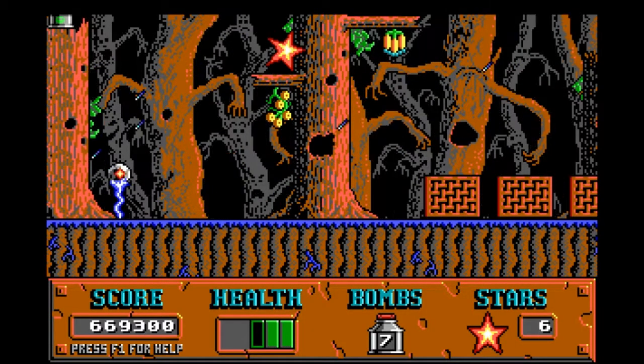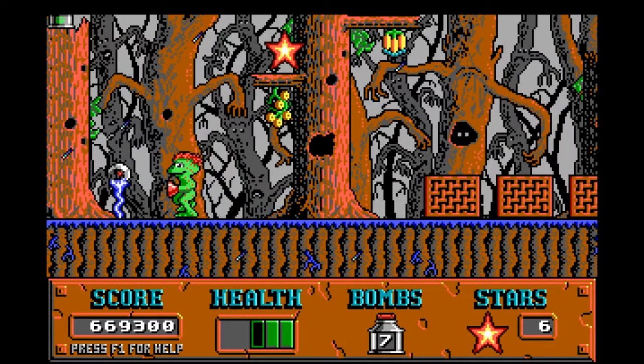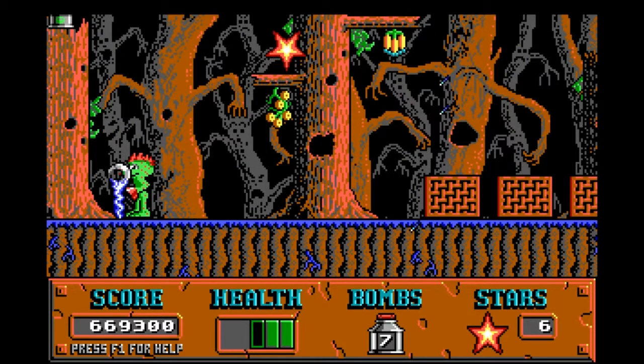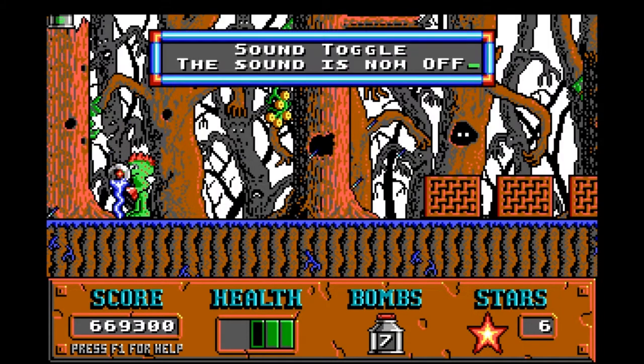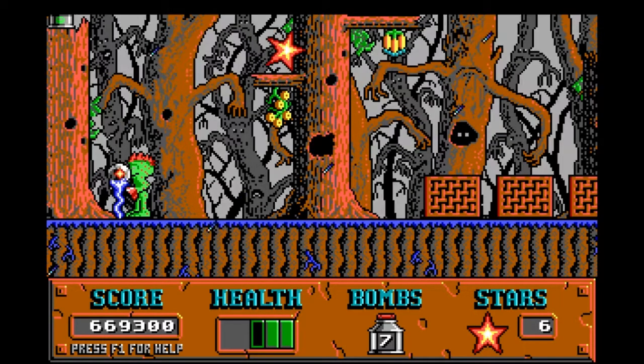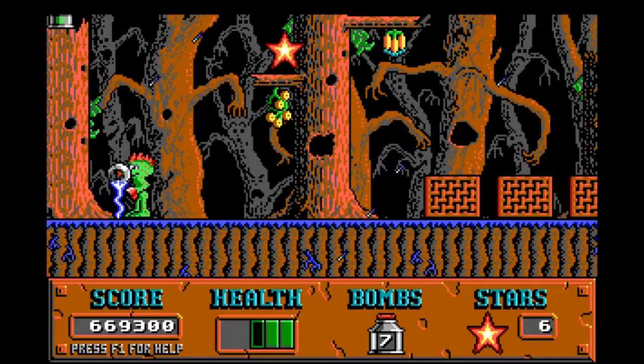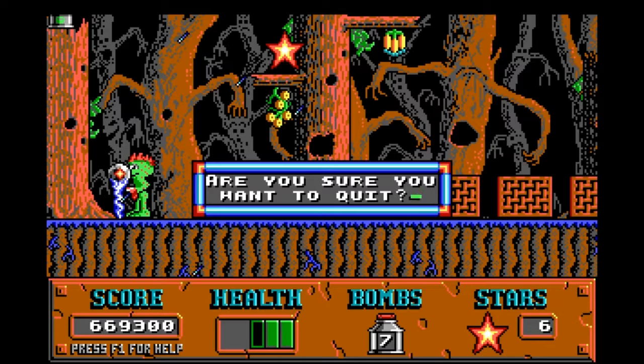Why did it all of a sudden start raining? What's it saying here? 'This might be a good time to save your game.' No, I don't want to turn sound off. There's apparently a menu here somewhere. Hang on a minute — I don't want to quit, I want to save. It's confused me — how do I save?